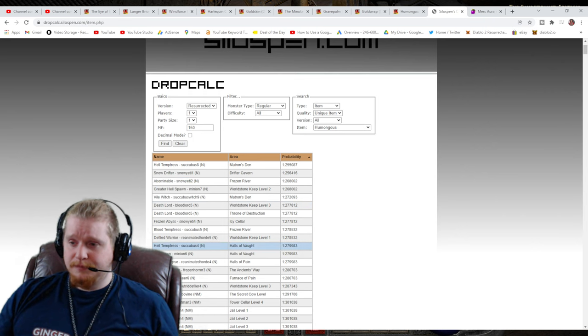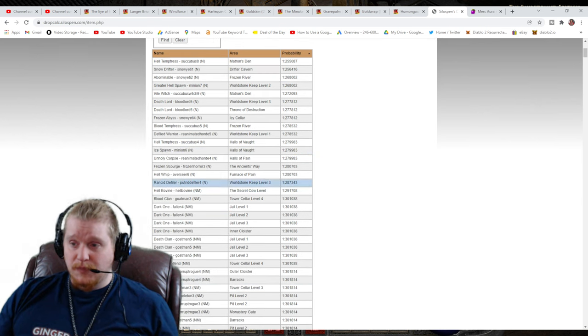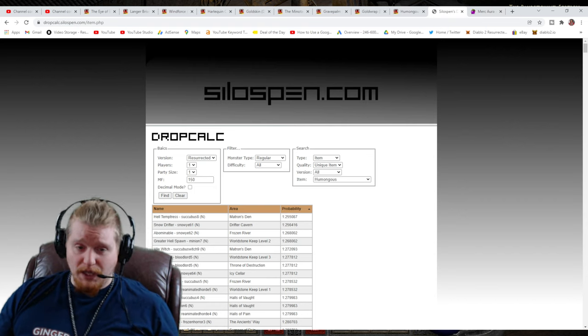It looks like, in normal difficulty, pretty much all of Act 5 in normal difficulty has a pretty high chance, as well as early levels in nightmare difficulty. Jail is Act 1, Inner Cloisters Act 1, Tower Cellar — those are all Act 1. So it looks like Act 5 normal and Act 1 nightmare difficulty are the top areas.